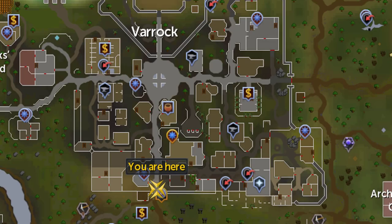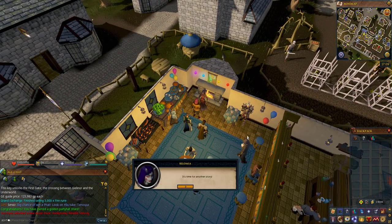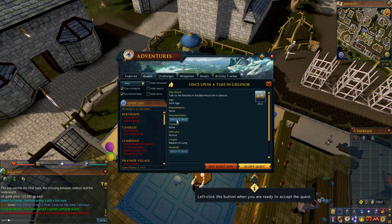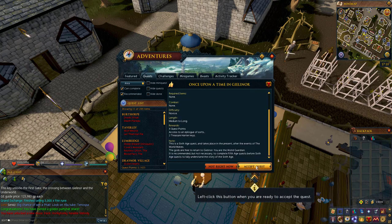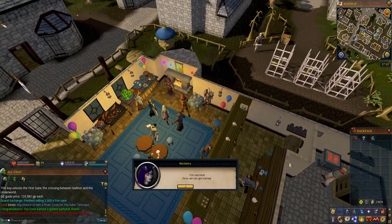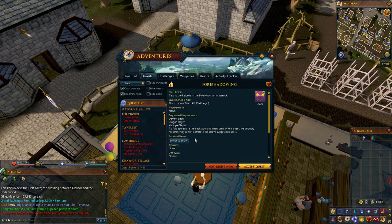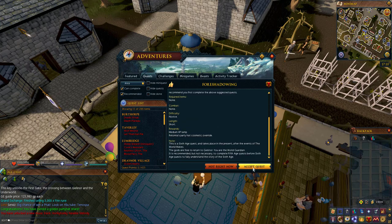To start this quest, teleport to the Varrock lodestone and then run northeast into the Blue Moon Inn in Varrock. Once you're in the Blue Moon Inn you're going to want to speak to Rolomia, who can be found by the fireplace. Go through her dialogue and click accept quest. Once you've accepted this first quest there is going to be additional dialogue, and then click on her again to start the first sub-quest which is Foreshadowing.